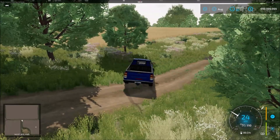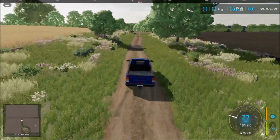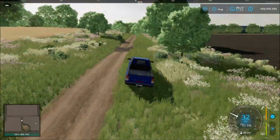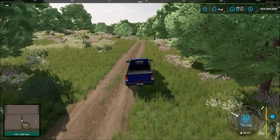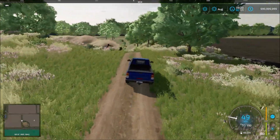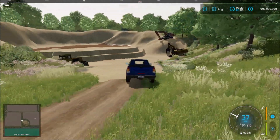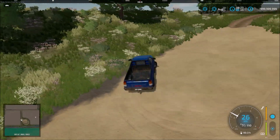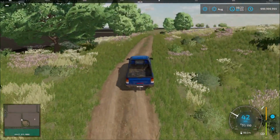Just heading down this road to see what's down here. Here we have the quarry — this is where you get your sand and gravel from. There's also a sell point at the quarry.